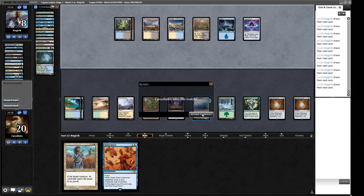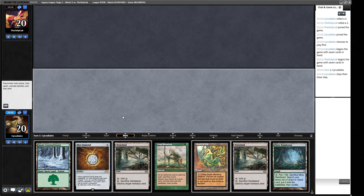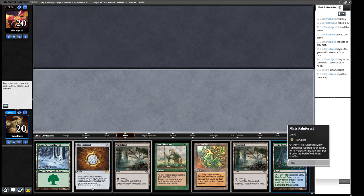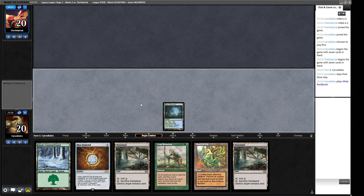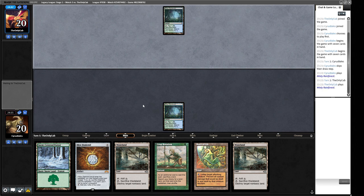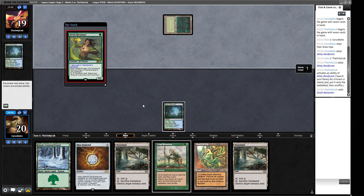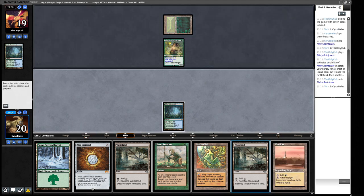Round three we're 2-0 and won the die roll. Our hand can Wasteland our opponent into oblivion and we can Crop Rotate for either combo piece. We've got aggro and mana base covered — we'll keep it. Turn one we just play out Misty Rainforest. We don't really want Mox Diamond necessarily. Opponent fetches a Bayou — so we can hit that. Then an Elvish Reclaimer. If they don't have lands they can't find more, so we snap Wasteland it.